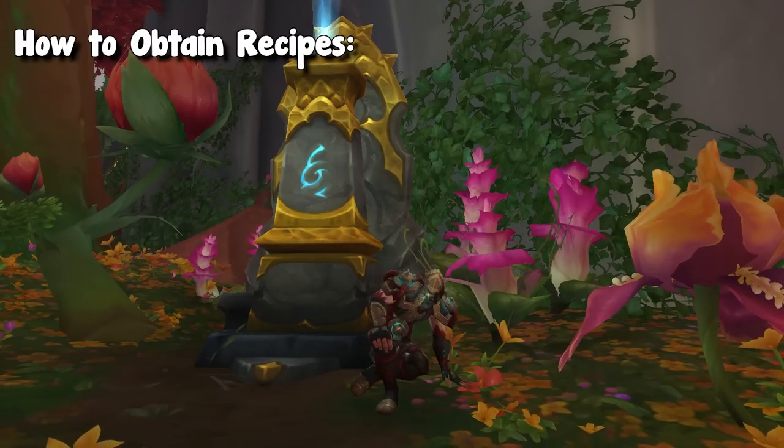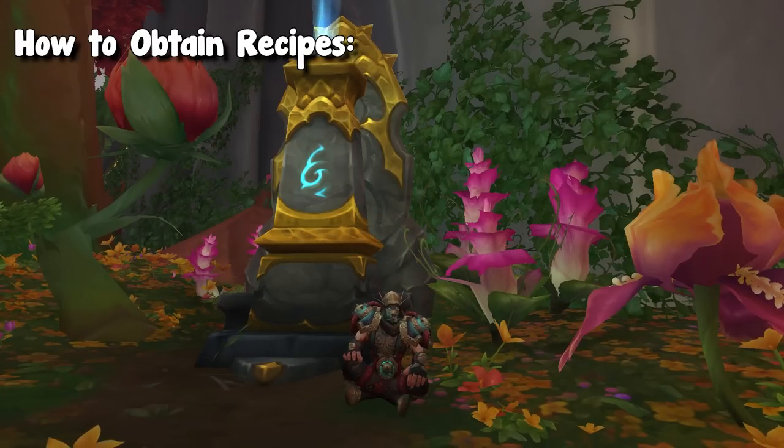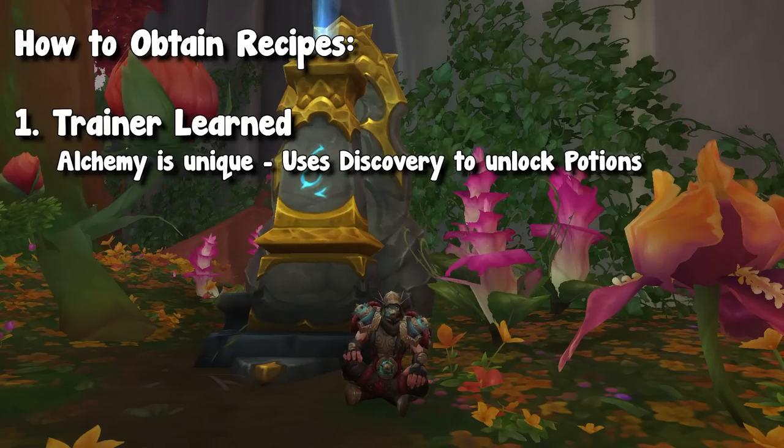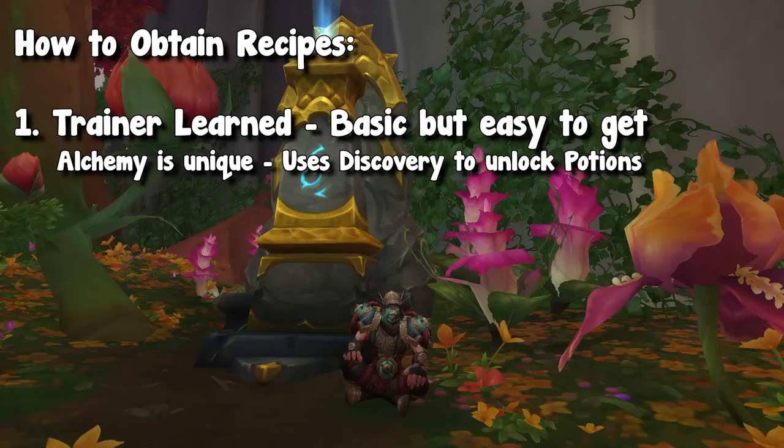There are four main ways to unlock recipes. The first is the obvious one: trainer-learned recipes. You go to your profession trainer — in this case, tailoring — and as you level up tailoring, you will have different recipes that you can pay to learn. These recipes are considered pretty basic; they're not going to be any high-quality gear, but they are very easy to get.